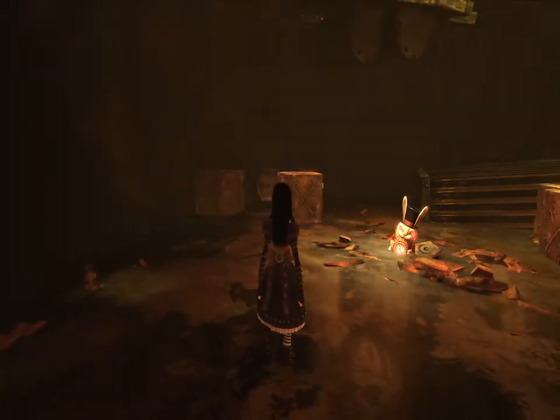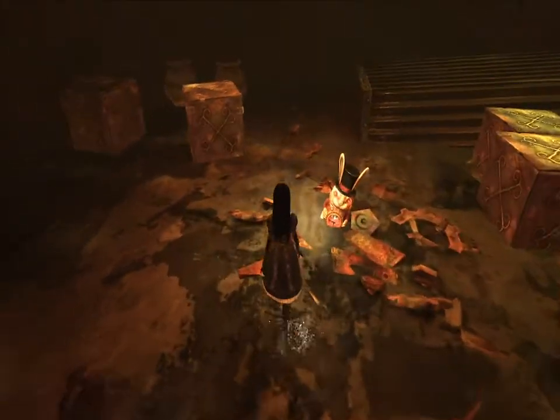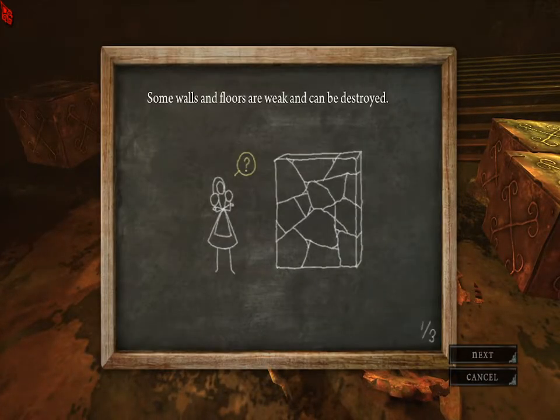Hello everybody, and welcome back to the Crossroads Caravan. It's Scavenger Scout Rope, and we're gonna grab this. What is this? A Clockwork Bomb? Oh yeah, it's unsafe.